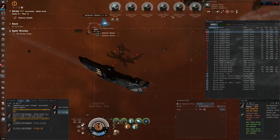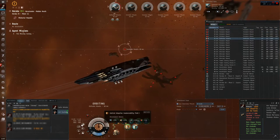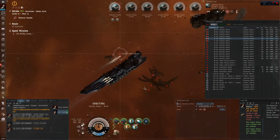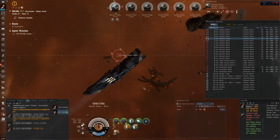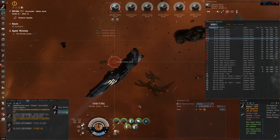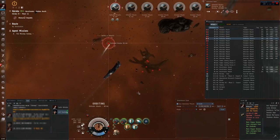There are mainly two types of missiles depending on their size. One for short range engagements, which going by size are rockets, heavy assault missiles, torpedoes and citadel torpedoes; and one for long range engagements: light missiles, heavy missiles, cruise missiles and citadel cruise missiles.